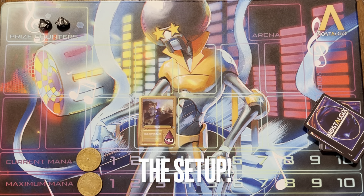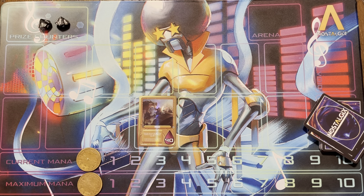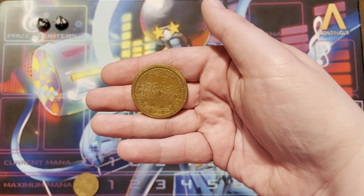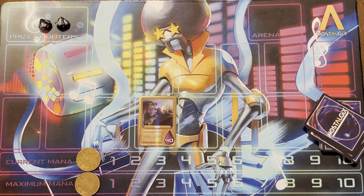Now that we've gone over the parts of the cards, let's show you how to set up for the game. First and foremost, you will have a Hero and you will need a 50-card deck — you can have no more than four of any card in that deck. Next, take 10 counters and put them into your prize counter pool, and set your current mana and maximum mana down to zero. Then determine who goes first — you can use a die roll or a coin flip, but whoever lost that toss or roll gets to take that die and put it in their current mana slot.